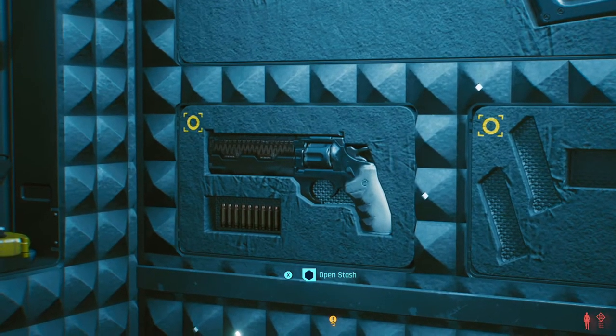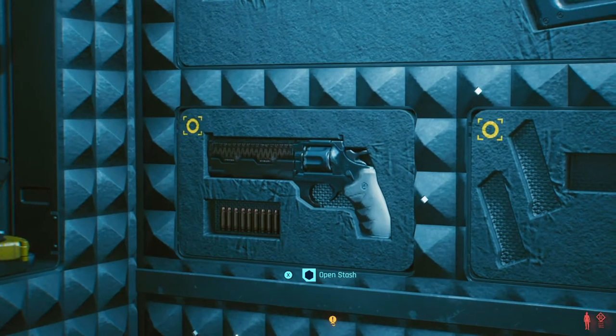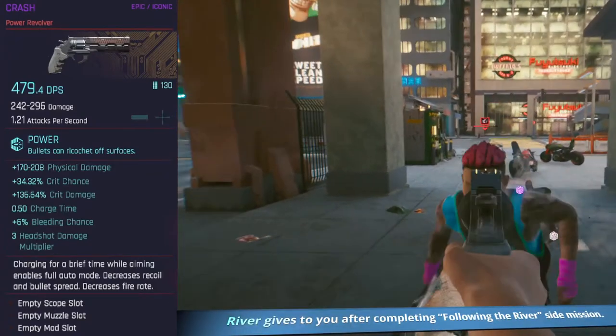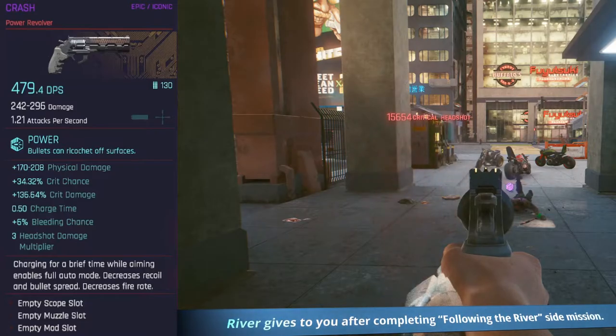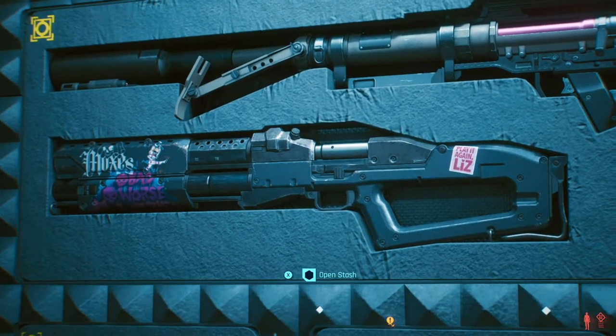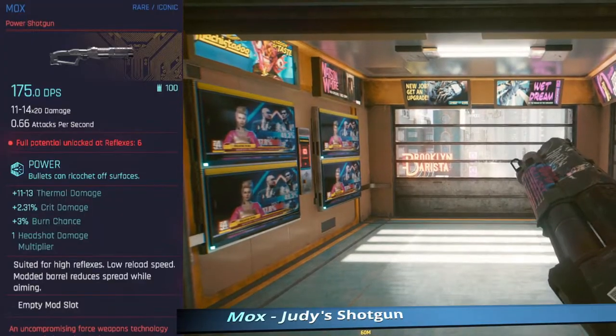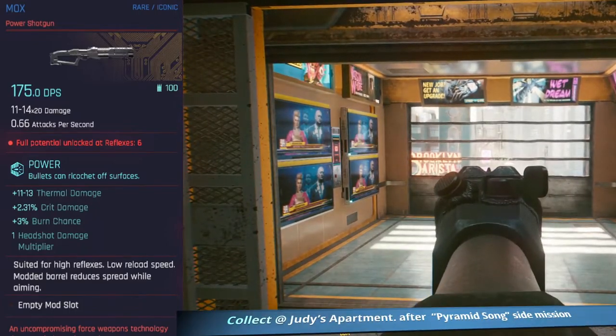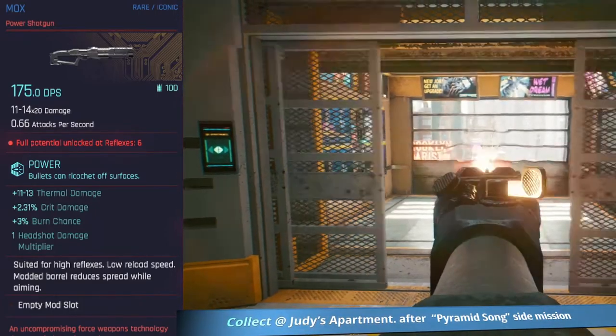Next — Crash. It's River's pistol, a really nice pistol. Loads of pistols in the game. Didn't really get into this one but it looks pretty awesome. Follow the River mission and he gives it to you at the end. Another one given to you is Mox, from Judy. This is mega powerful — the kickback is just insane. Grab it after the Pyramid Song mission, use it and then come back.